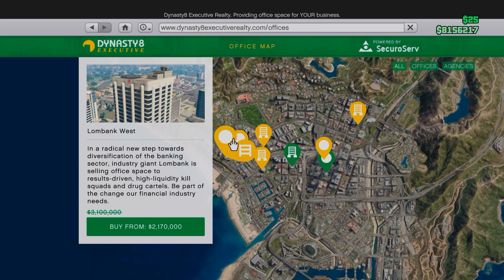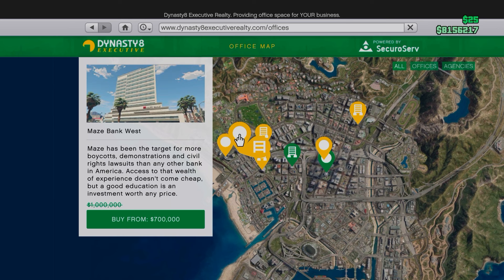They all work the same, so if you're struggling for cash in the game, I'd consider the Maze Bank West Tower. They're also all on 30% discount right now, so it's an even better time to get one.